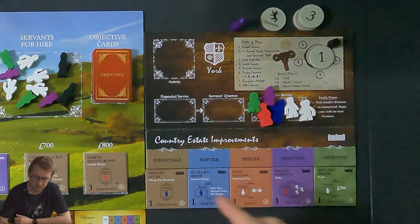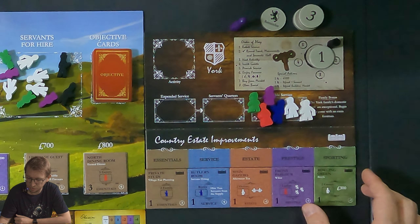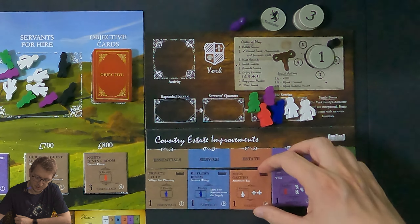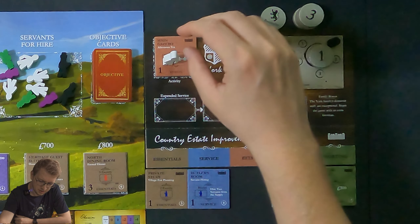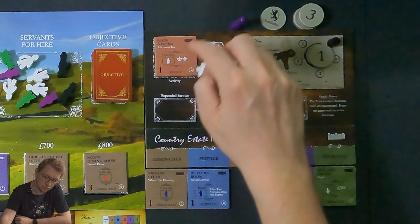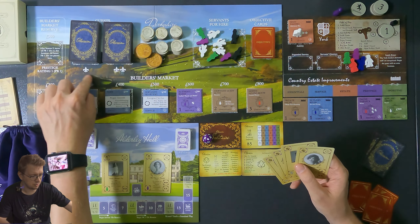For example we have the private study, the butler's room, the main gazebo, the front parlor, and the bowling green. During your turn you host an activity — for example the main gazebo. You put it in the activity slot, and it requires a footman. That means two gentry can be invited. Gentry are basically just people — you have a deck of level ones and level two prestige ones.